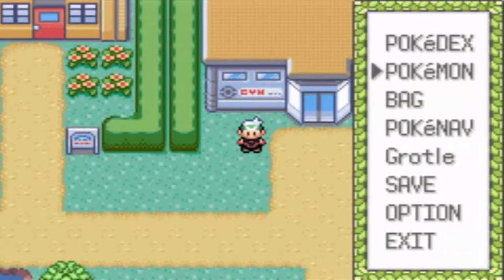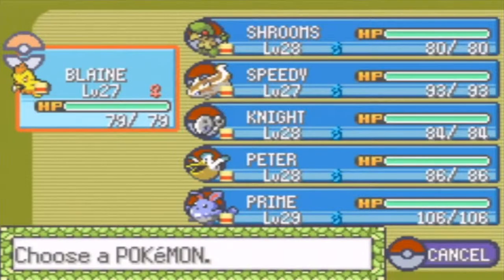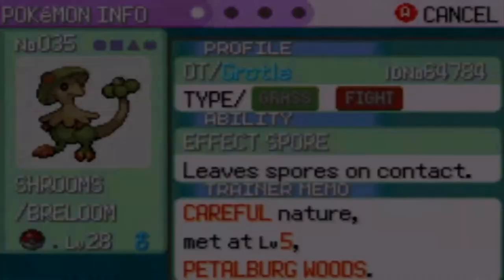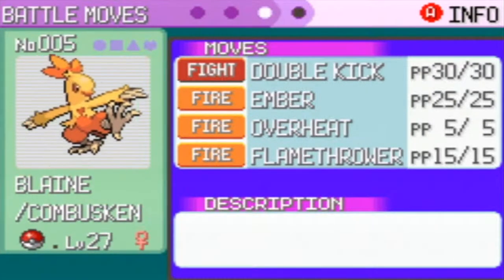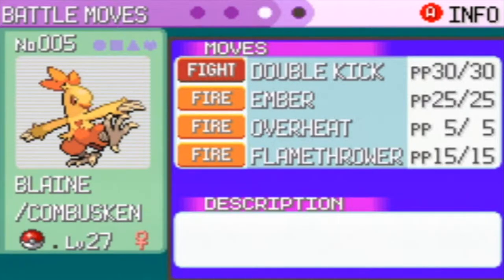I did a couple things off screen. I did off screen training because I forgot we didn't ever do the cycling road. So I did the cycling road off screen, but that's the only off screen training I did. At level 28, Shroom's learned Counter. And I got enough coins to buy TM35 for Flamethrower at the game corner. I also decided to teach Overheat to my Blaine.